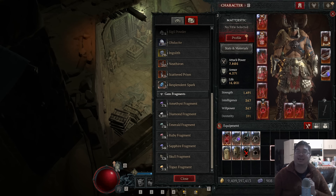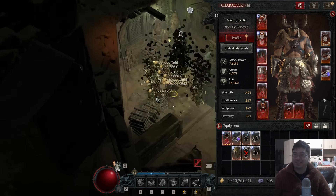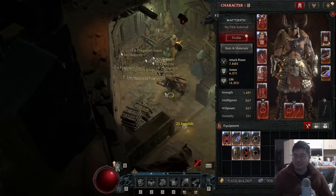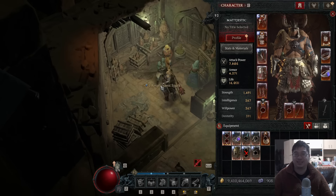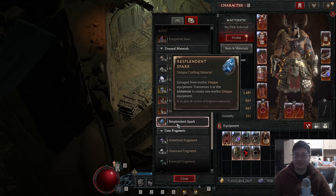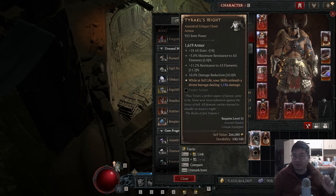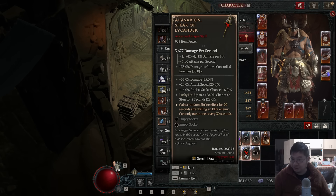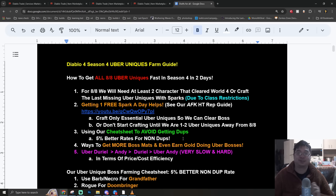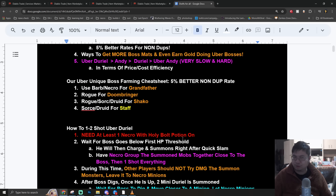Welcome everyone, today we have a very unique guide for Season 4 of Diablo 4. I'm gonna open the chest behind me, get my final spark, and show you guys how we get all the uber uniques in the game. You can see we have four sparks and a variety of uber unique items I've gotten in Season 4. I took a lot of time to write a very detailed guide for you guys, step by step, on how to get uber uniques.